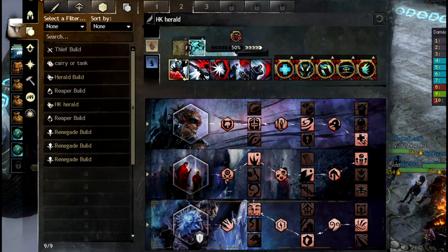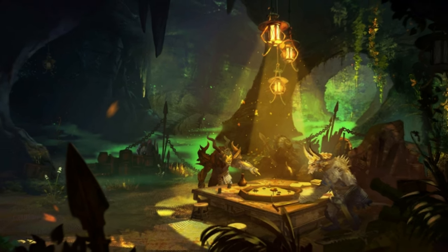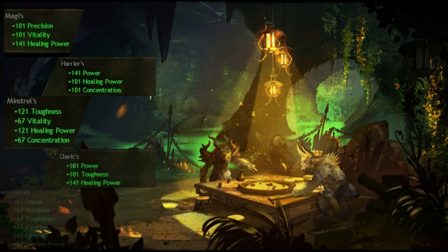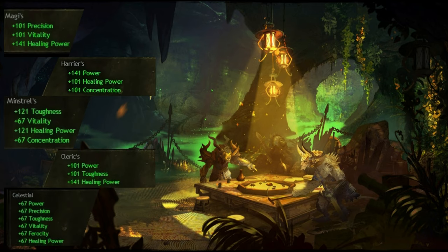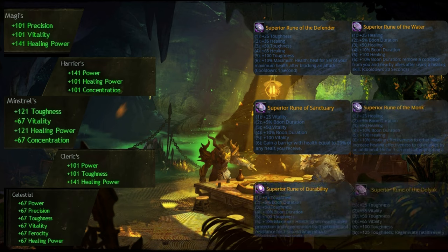Revenant uses Herald, a support healer build, for hand kiting. Your base regeneration and everything you need to survive comes essentially from your Herald build itself. As for your runes and item stats, it all depends on your play style. These are the stats and runes you can choose from — there's an insane amount of combinations you can come up with.